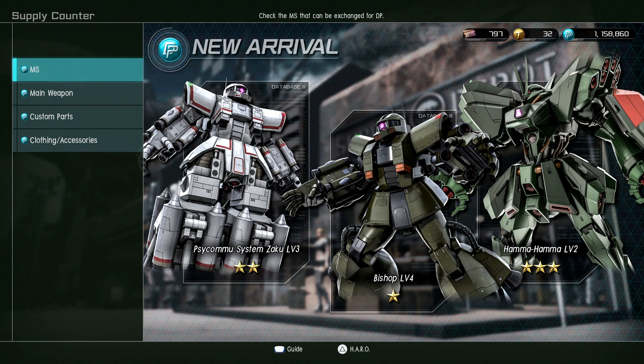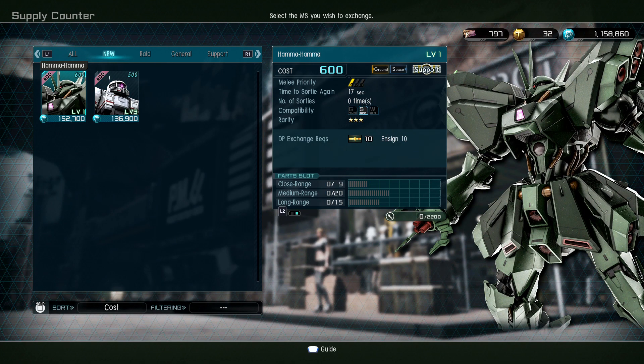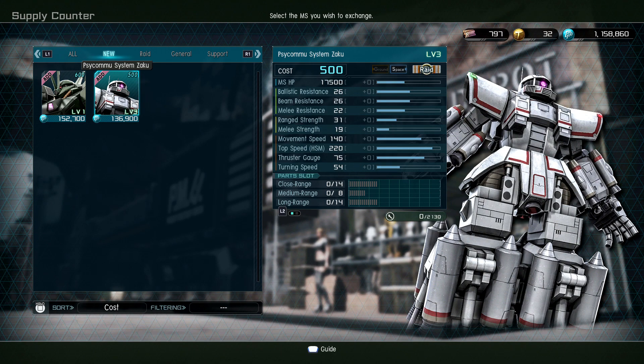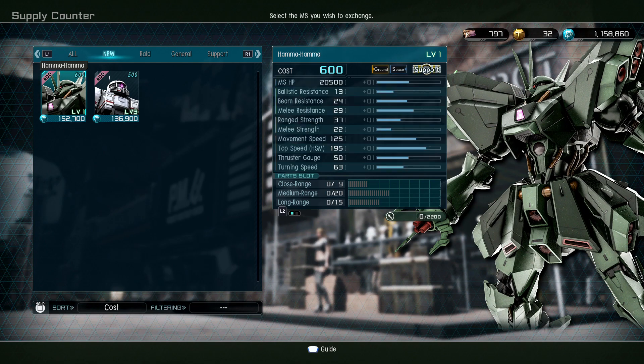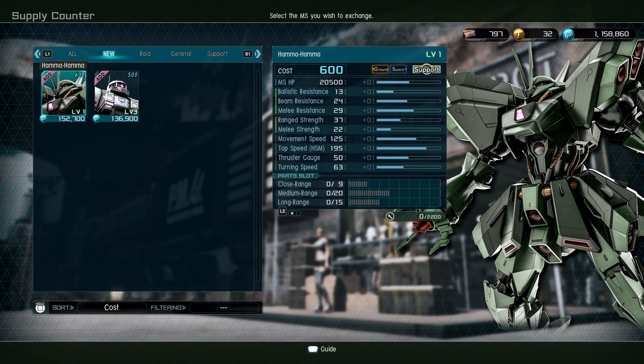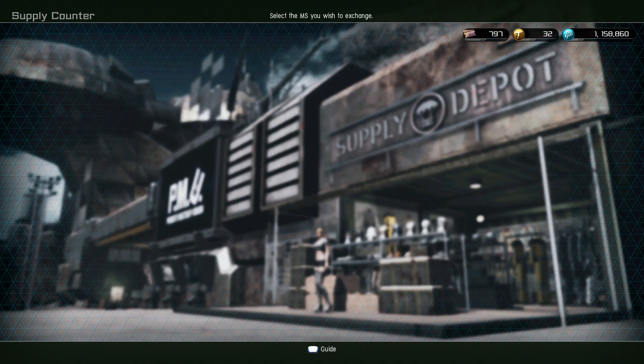So we have Bishop level four here — those are the current supply materials. Hama Hama level one and two — it's a three-star. Some people like the Hama Hama; I'm not that much of a fan personally. It's a dope suit design-wise, really cool. Then we also have the Saikama System Zaku level three.